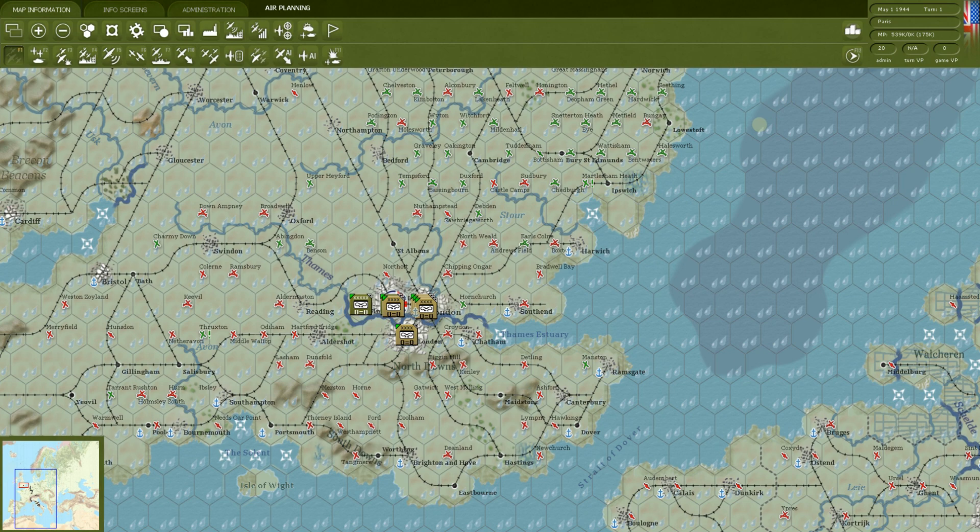Today we're going to continue on with our basic tutorial for Gary Grigsby's War in the West. Currently we're covering the Air War in this game, which was quite a change from the original War in the East. When War in the West came out, they decided to completely redo the Air War. There's a whole air planning and air execution phase that happens each turn before any ground phase where you move your ground units around.